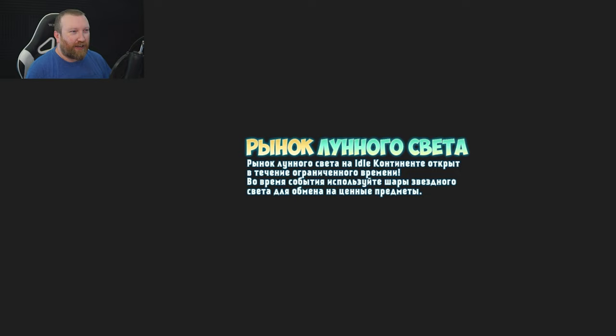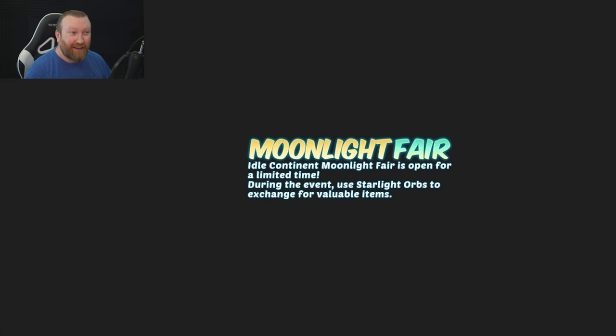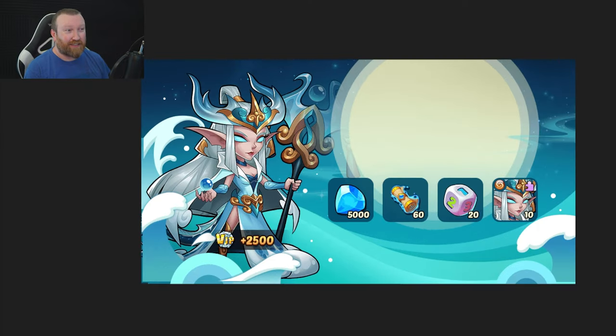Some of the artwork is really really cool. We have another translation, some random squares, some stars, some dots, another health bar. As you can see: 'Moonlight Fair - Idle Continent Moonlight Fair is open for a limited time.' This is literally for all past Mid-Autumn Festival events - this isn't just last year's, this goes back a ton. It looks like there's even a special package where we got the Igna skin, so this must have been like two to three years ago, because we haven't gotten a regular hero skin in forever. And this is 2500 gems - that looks like it was a 50-pack or maybe a 100-dollar reward pack.